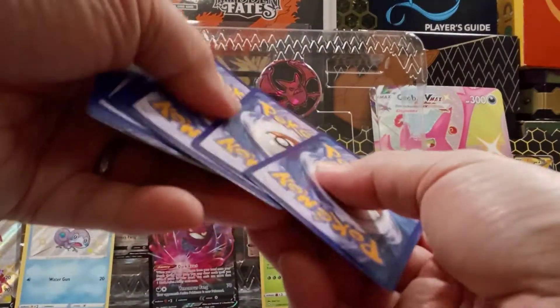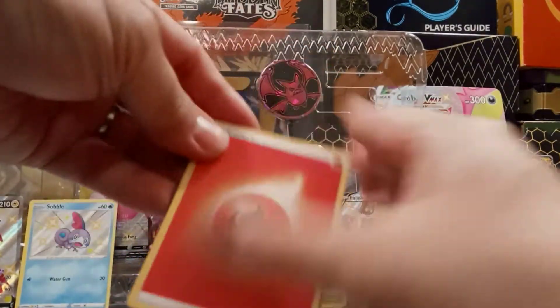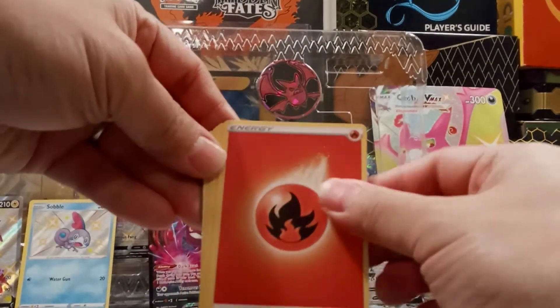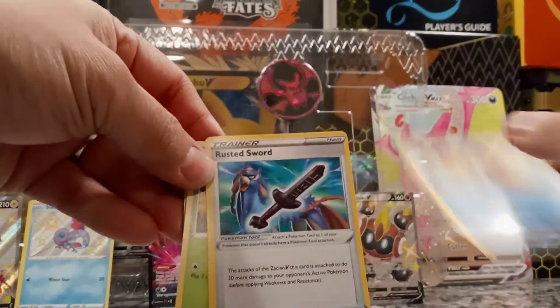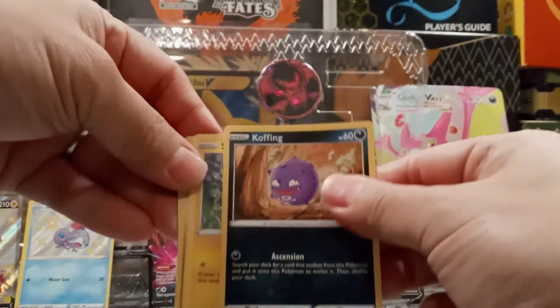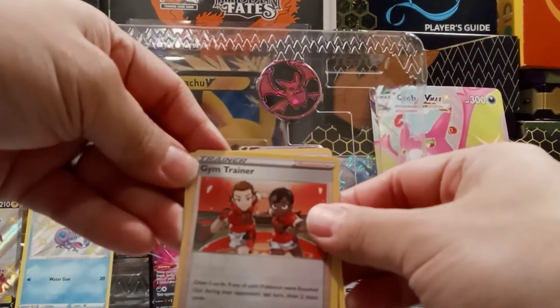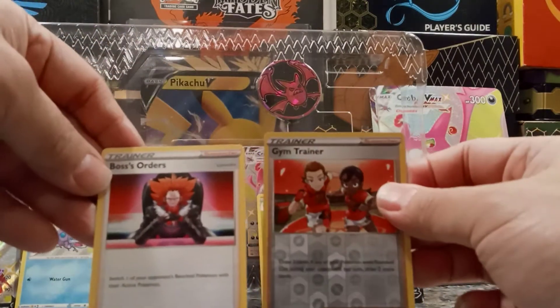Get a hit in every pack — that would be amazing. Energy, Dartrix, Seel, versus Sword, Grooky, Horsea, Coughing, Shinx, Spinarak — reverse holo — Gym Trainer and a Boss's Orders.